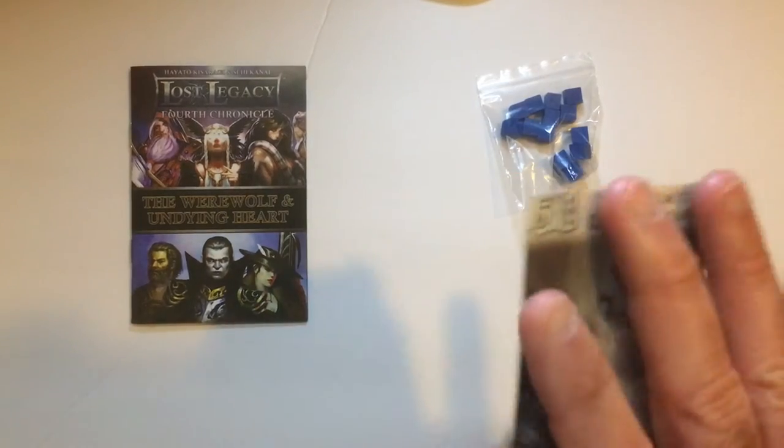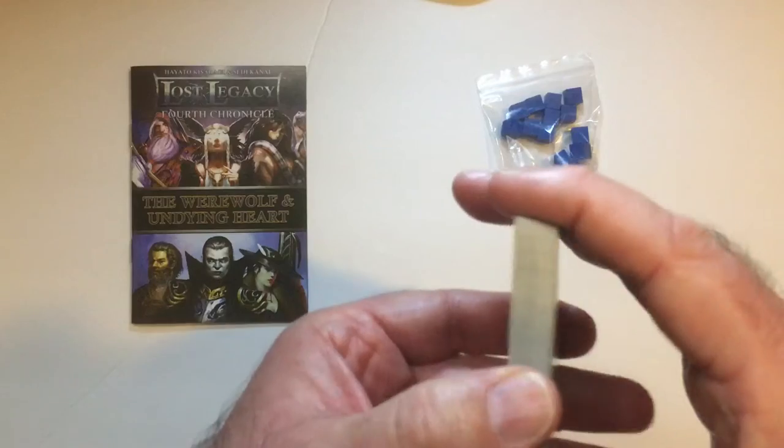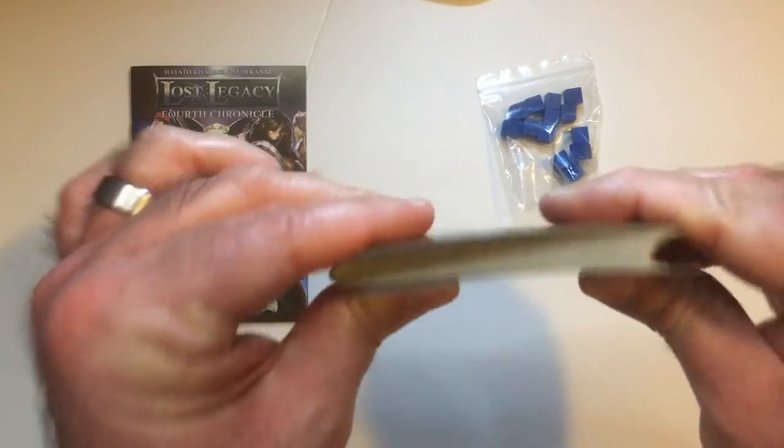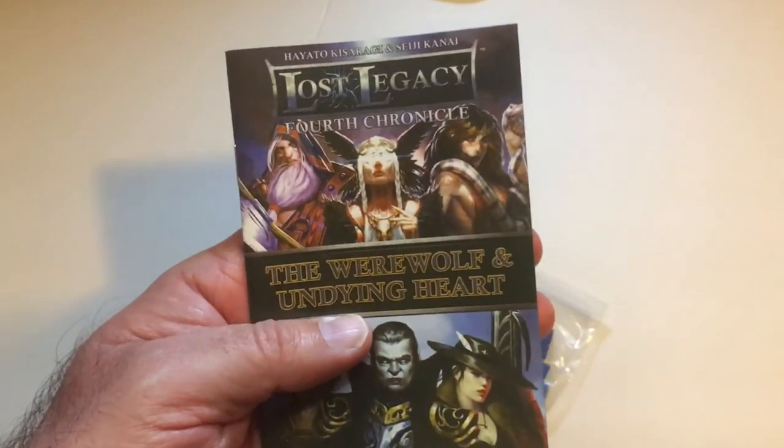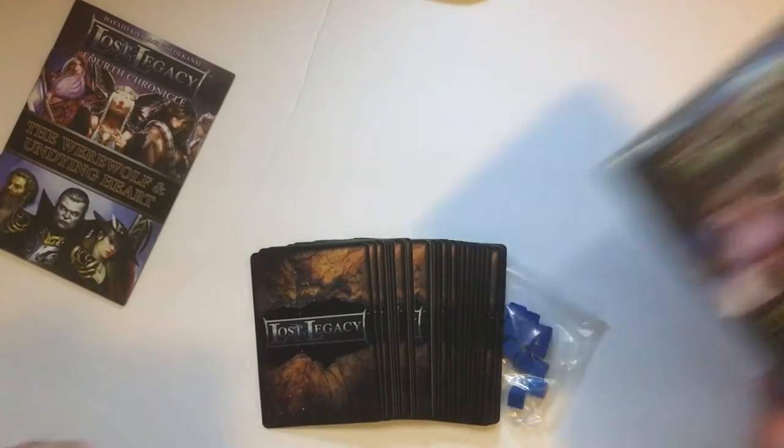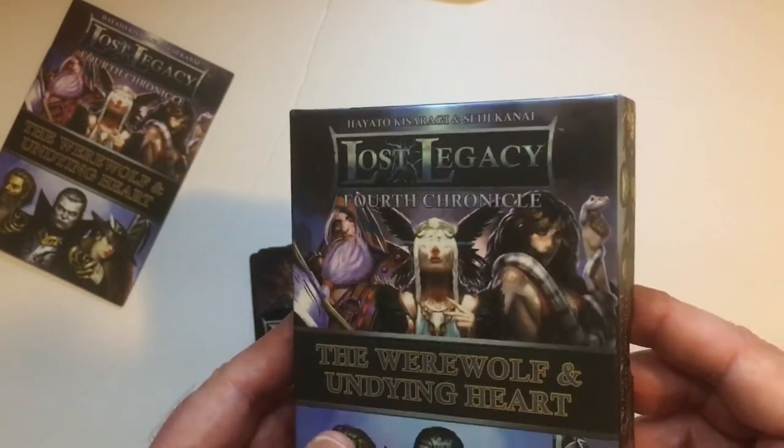The card stock is pretty nice. That's the whole game right there. Lost Legacy comes in the Werewolf and Undying Heart sets. Hopefully I'll be able to play it pretty soon, but the way things are right now it'll be a little while.